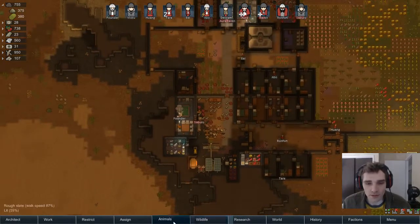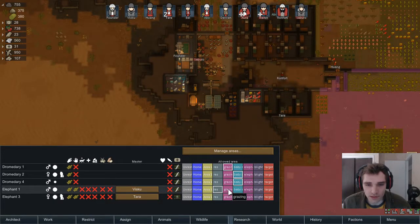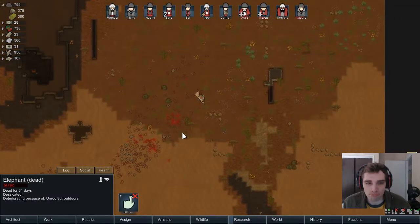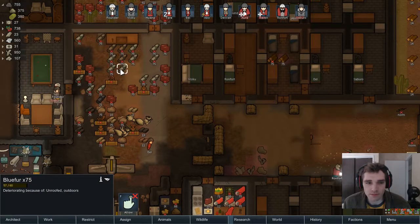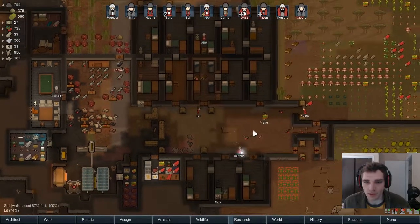We've got this dromedary out here that could be grazing. This elephant could be grazing too, but she's pregnant. Yeah, we lost an elephant — I think we butchered it. Elephant leather is just hanging out here deteriorating, which is not good. Elephant leather is valuable.